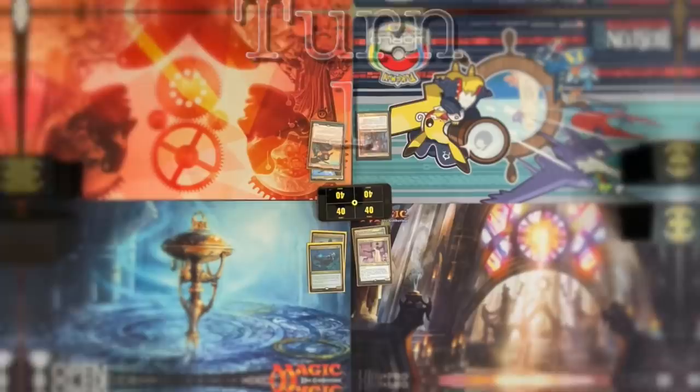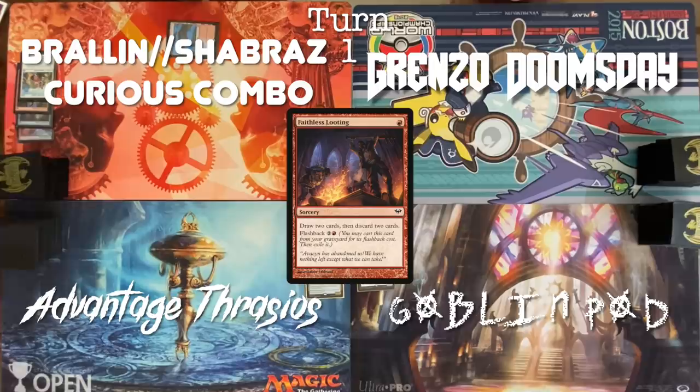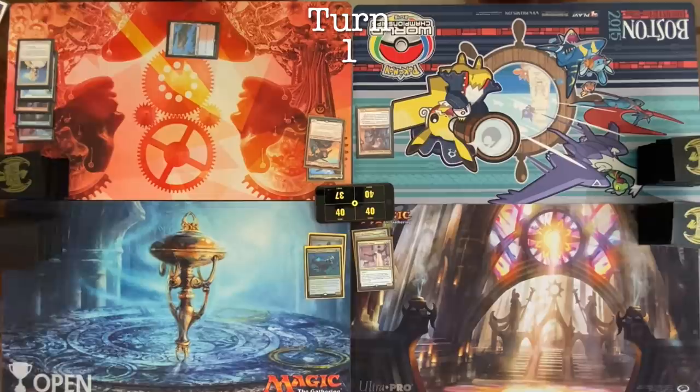Draw one card. Scalding Tarn. Crack that Volcanic Island. Cast Git Probe targeting Dylan. Draw a card. Faithless Looting. Discard. Recruiter of the Guard. Enlightened Tutor. You don't need to find anything else, I guess. That's the message that sends — but that's not correct. The real message is that he needs to find a white mana source.